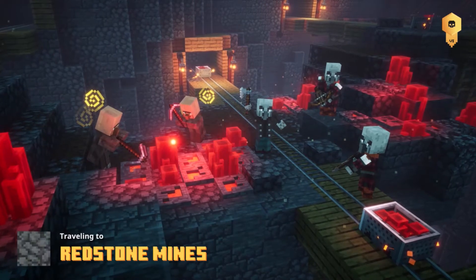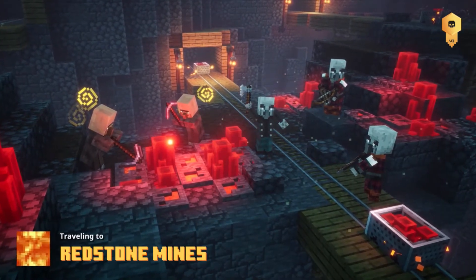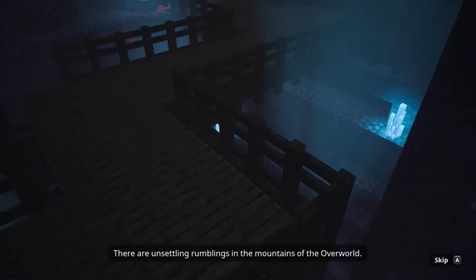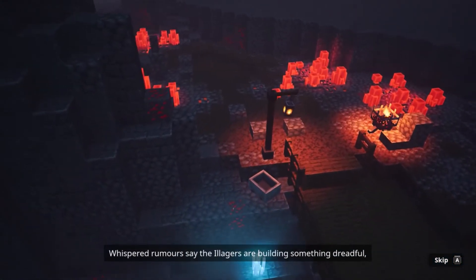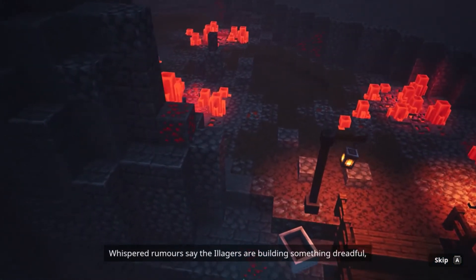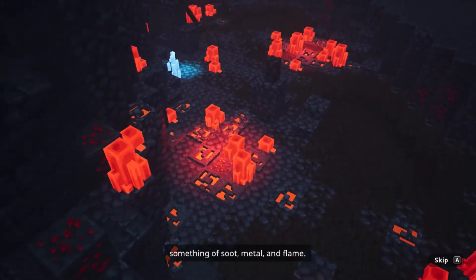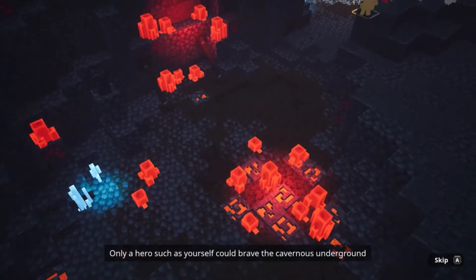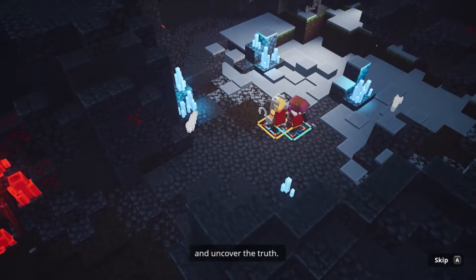So here are some villagers mining redstone, with weird yellow swirls. There are unsettling rumblings in the mountains of the overworld. Whispered rumors say the villagers are building something dreadful far beneath these ancient mines — something of salt, metal, and flame. Only a hero such as yourself could brave the cavernous underground and uncover the truth.